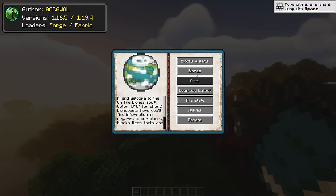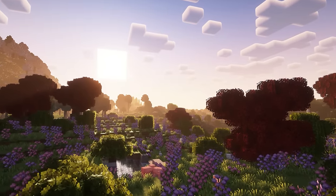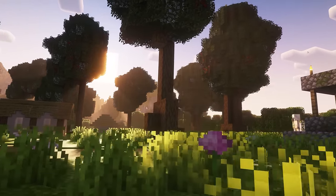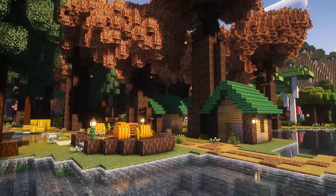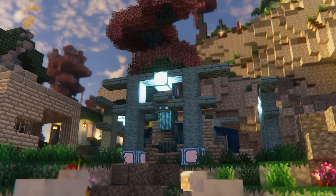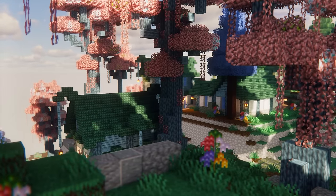All the Biomes You'll Go is a 1.19.4 world-gen mod, adding over 18 unique and magical biomes in Minecraft. This mod, opposite to many other world-generation mods, took creative liberty when making these biomes, since there are varying shapes for the trees, and new items and blocks added with the mod. In some biomes, there is the possibility of coming across new types of villages, a number of which can look truly magnificent.